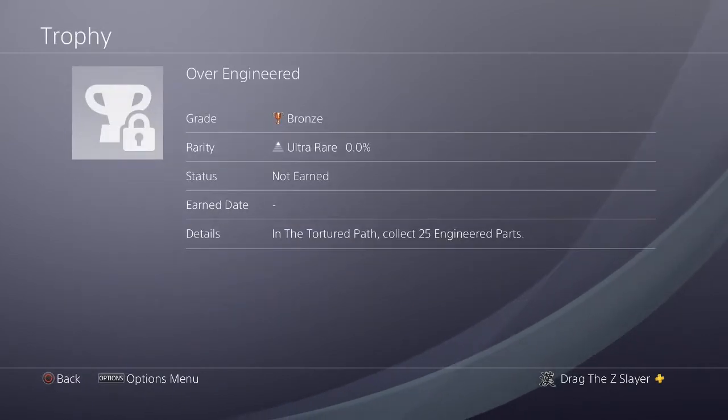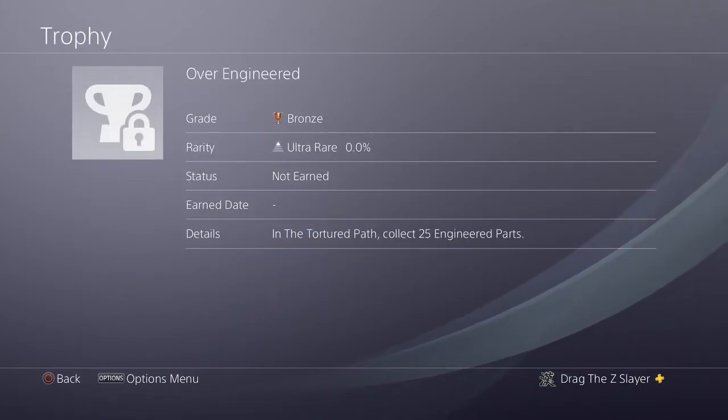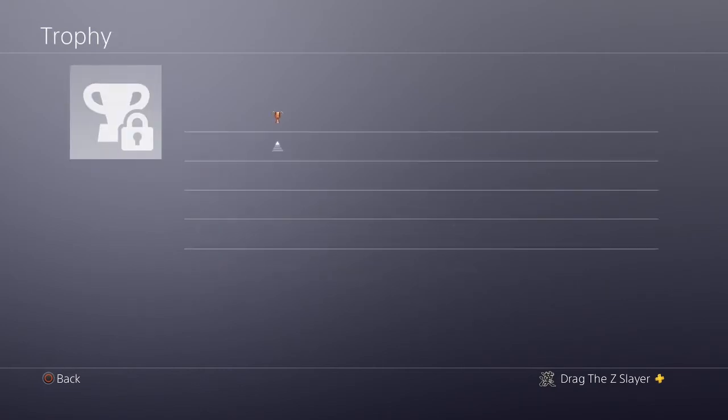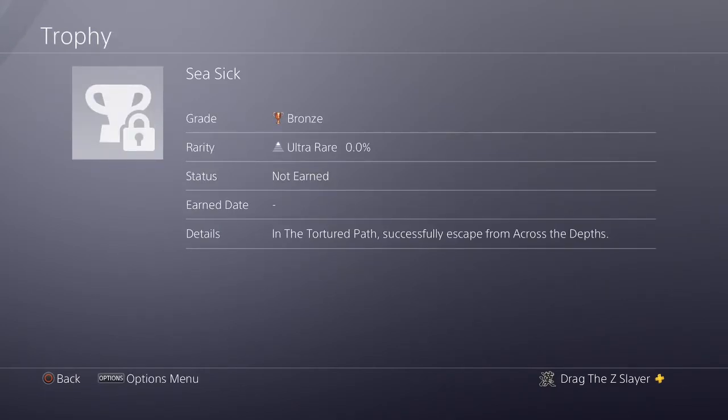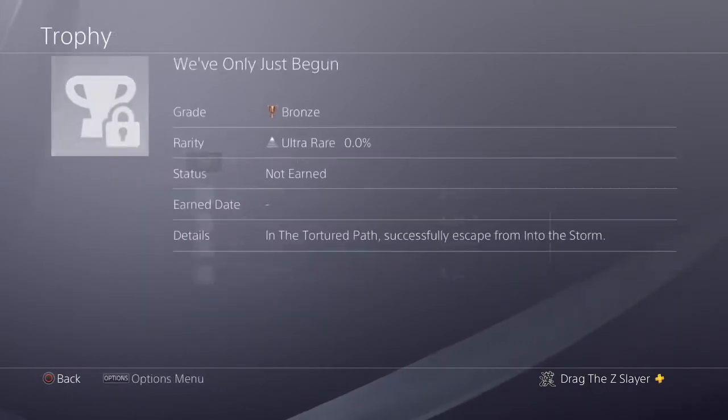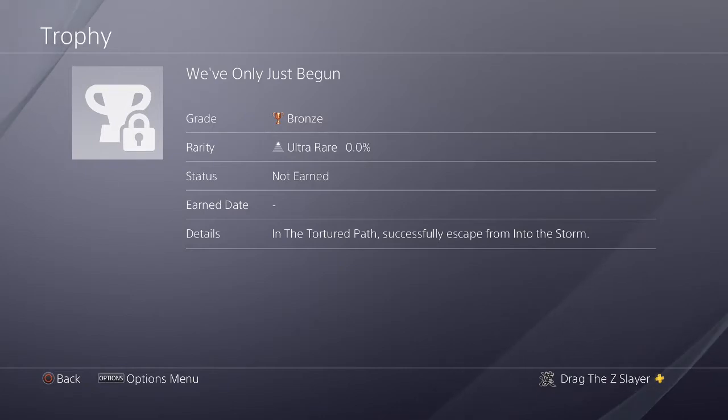Overengineered: in The Tortured Path, collect 25 engineered parts. I don't know what these are, but you know. Seasick: in The Tortured Path, successfully escape from across the depth. I have no idea what all this means. We've Only Just Begun: in The Tortured Path, successfully escape from into the storm. So these look like they're kind of special waves. It's weird.